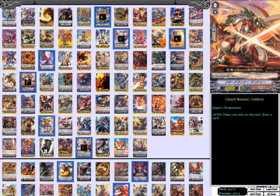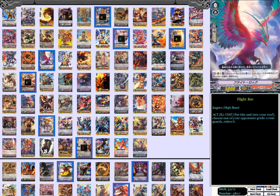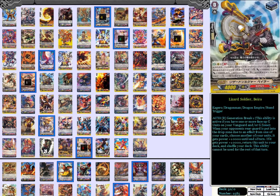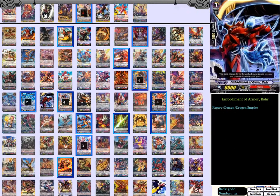Our starter is obviously Visitrunner Undo, because what else would you use. That's it for the grade 0s — both the starter and trigger units. Moving on to the grade 1s.